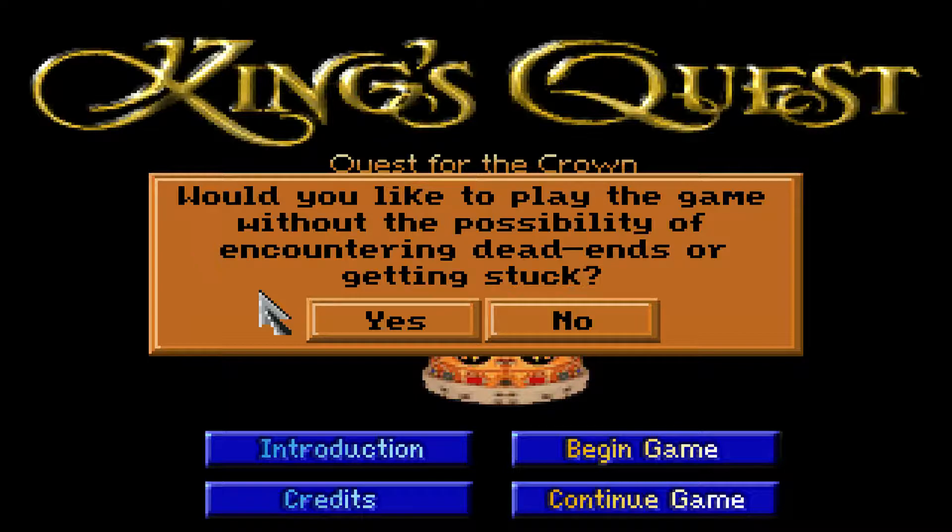Bei Police Quest zum Beispiel war es so, dass man für sein Team Ausrüstung bestellen musste. Wenn man aber die Formulare im Spiel nicht richtig ausgefüllt hat, dann kann man zwar ganz normal weiterspielen und merkt es nicht – aber irgendwann mitten im Spiel kommt der Punkt, wo deine ganze Mannschaft nicht vernünftig ausgerüstet ist und du stirbst und das Spiel neu anfangen musst. Das ist sehr, sehr arschig.